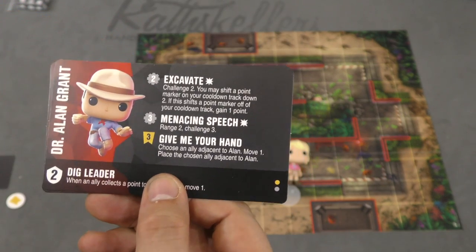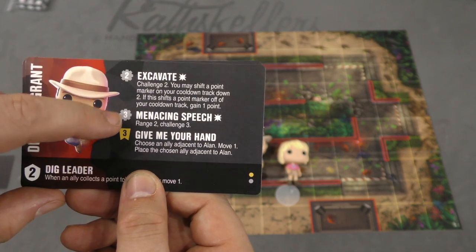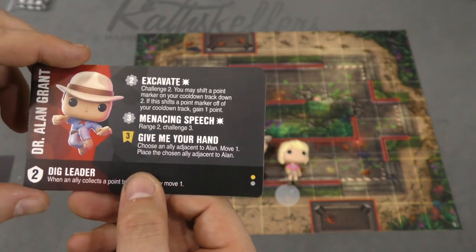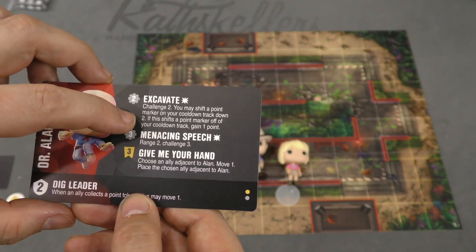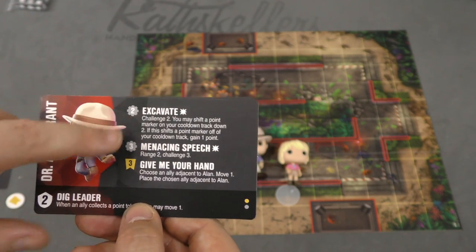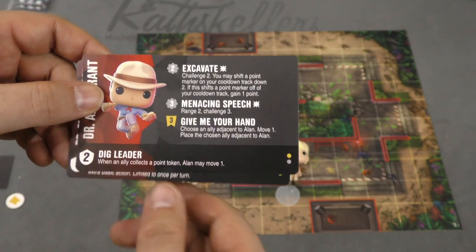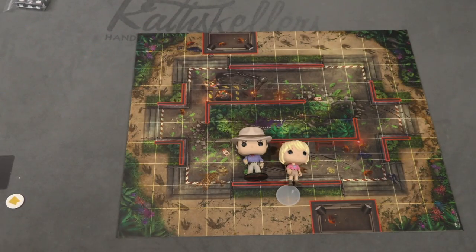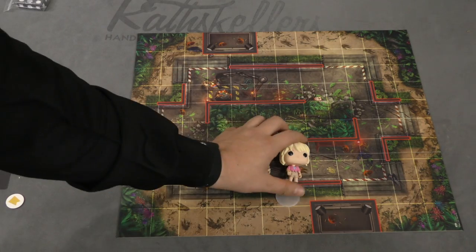Dr. Alan Grant is set up as a leader. His 'give me your hand' lets him run around with somebody else. He has a menacing speech that does an attack of three. He can challenge two and move a point marker on the track down two — and if it moves off the track, get a point. Really interesting ability, this excavate thing. And whenever an ally collects a point token, he can move one. So both Grant and Sattler are kind of support characters that work together.